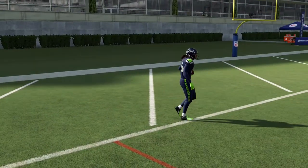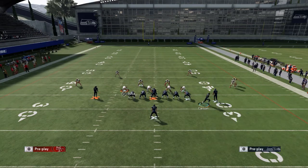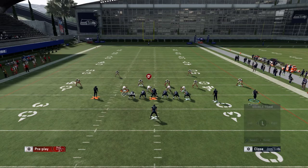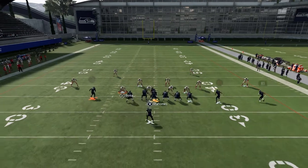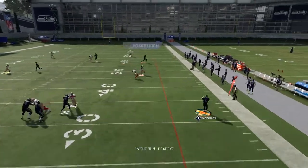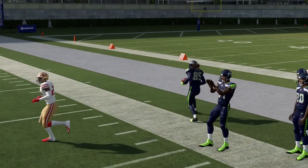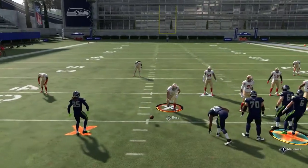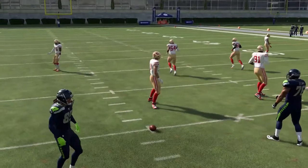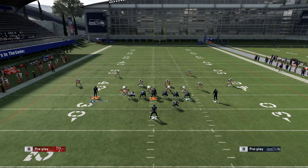Another really good play out of this formation: put Kittle on the delay fade, block Christian McCaffrey, motion out Carson and put him on a slant. Chop block to the side of the crossing route and you'll be able to throw that crossing route against pretty much any coverage. I really like this crossing route — it is really good and I believe you can run it from both hashes.